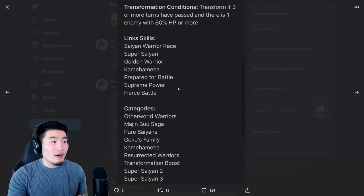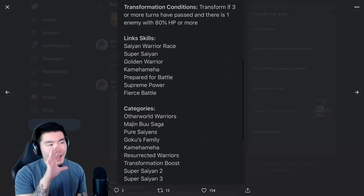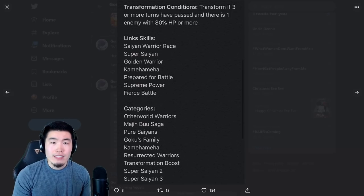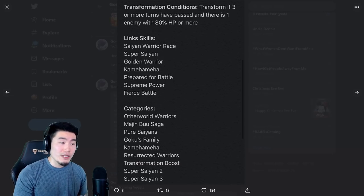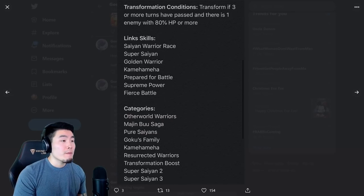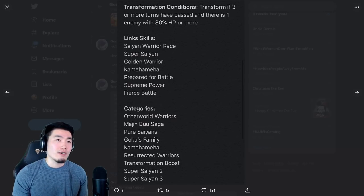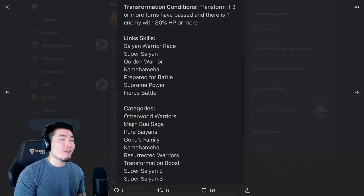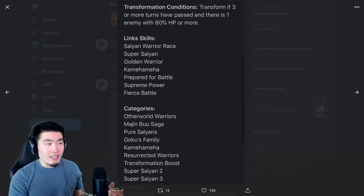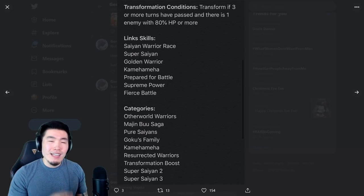His transformation conditions are that three turns or more have to have passed, and there is one enemy with 80% HP or more. At first I was like, that doesn't seem so good. But if you think about it, for most of the harder events in the game — even tougher Dokkan events — generally speaking, in the later stages and especially the final stage, it's always going to be one enemy. For the Legendary Goku event, it's just one enemy for the entire event. For Battlefield, it's generally one enemy. For Infinite Dragon Ball History, it's always one enemy. So you should be able to get that condition to go off quite often. There are exceptions like Super Battle Road, but it's not too bad.